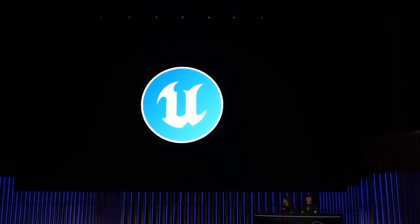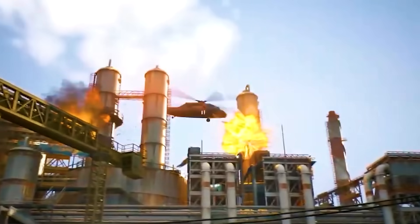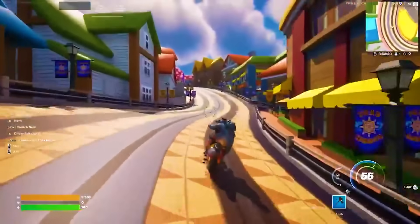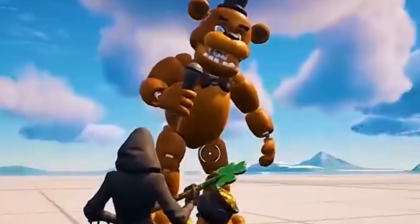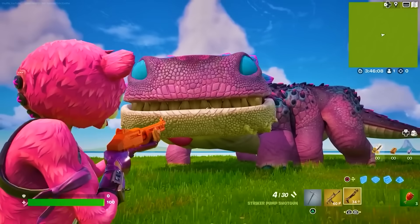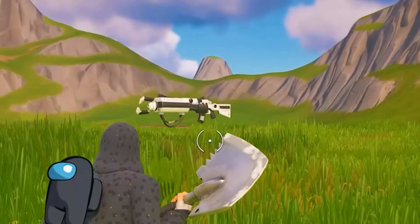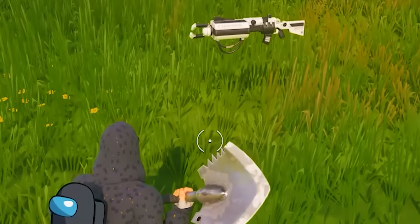Creative 2.0, or the Unreal Editor for Fortnite, has finally been released. It's only been out for about a week and a half, but people have already started making some insane islands. In this video, I'm going to showcase and give you the codes for the best maps currently available, ranging from super fun party games all the way to a map where you can actually use the Zapotron.